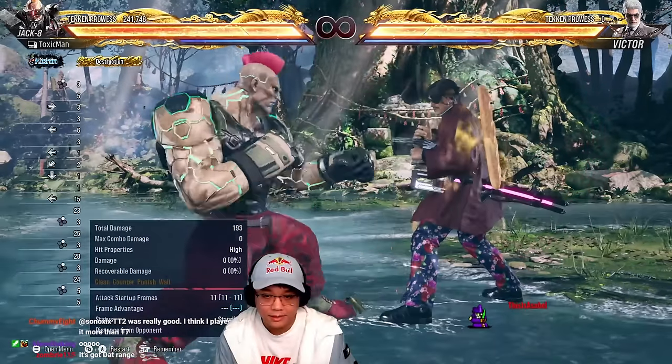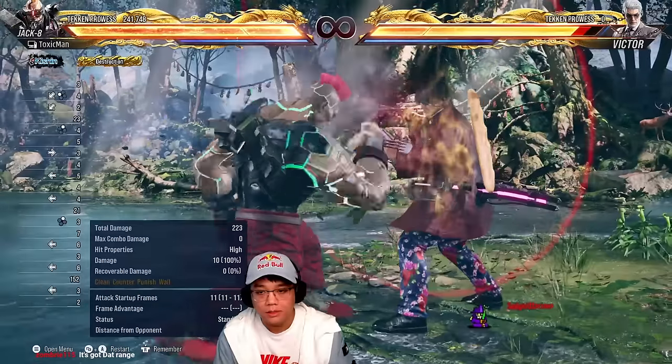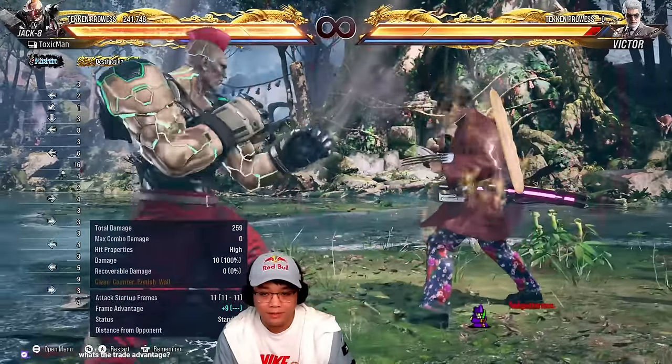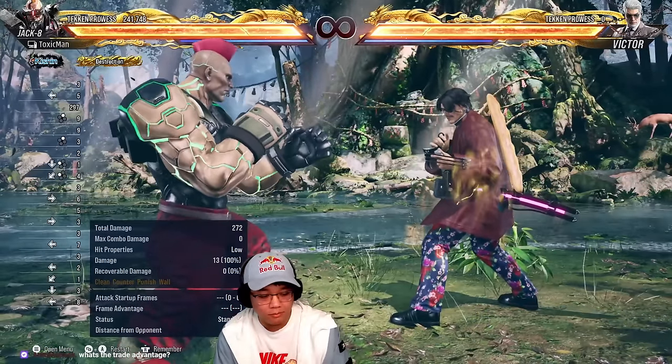Jack definitely wants to be up close and personal with your opponent. When I get in close, I like to sneak in these lows. Sometimes I open up with the jab, sometimes I don't and just go straight for the low. The trade advantage depends on what you hit them with — whatever the hit properties are.